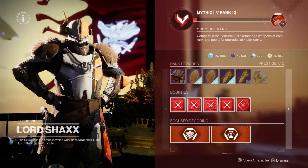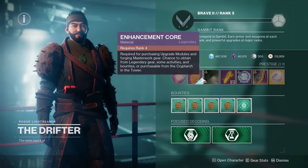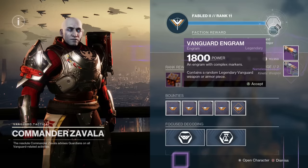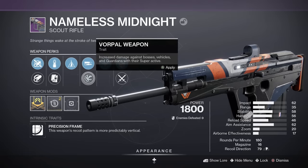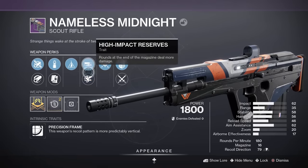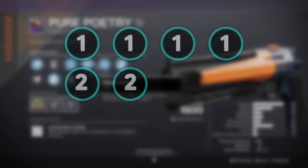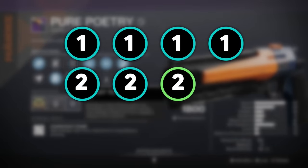As you play Vanguard, Crucible, and Gambit, you'll eventually rank up and reset your rank. Whenever you do reset your rank, every weapon you earn from that vendor will have a chance to have an additional perk. One additional perk is already nice, but it gets even better — this doesn't stop at one reset. Every reset increases the amount of additional perks you can get.